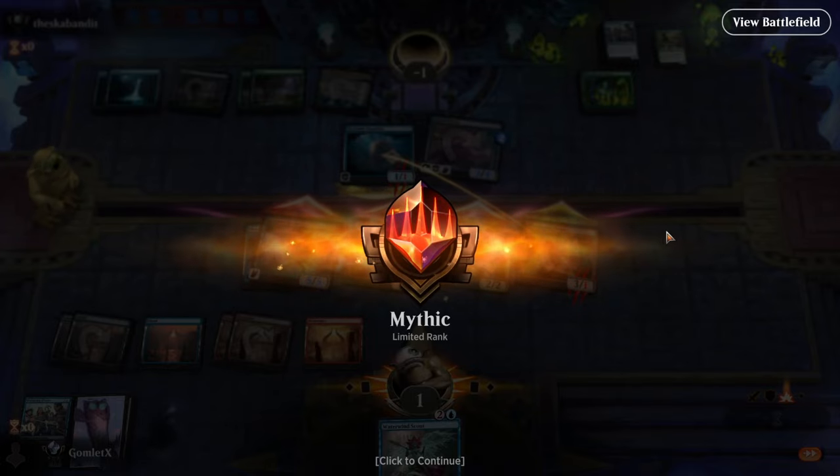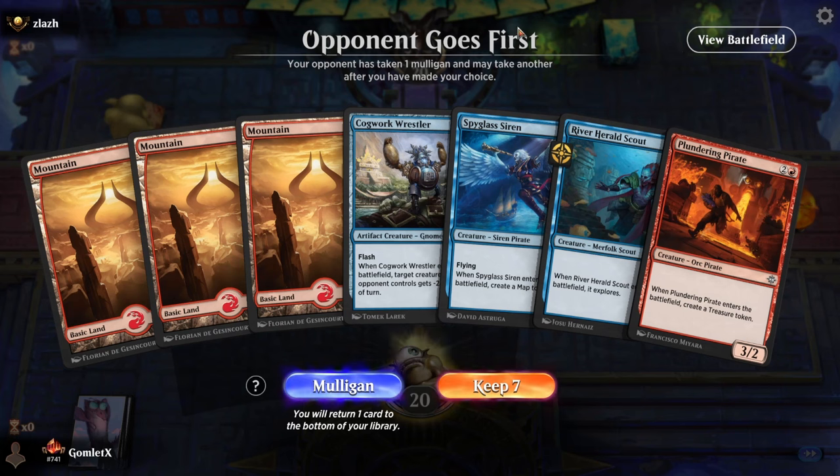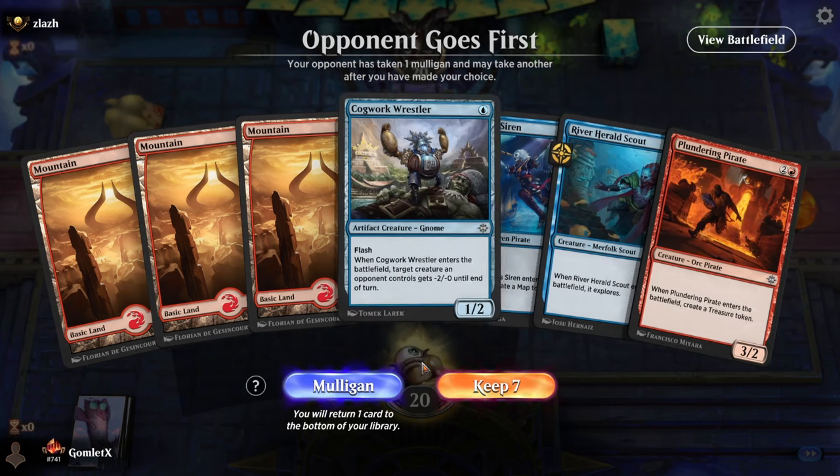Game 6 — do I keep this hand? Am I that greedy? The Pirate for the treasure token means we can cast one of these blue 1-drops even if we don't hit an island. Was I born a gambling man? One in Vegas.